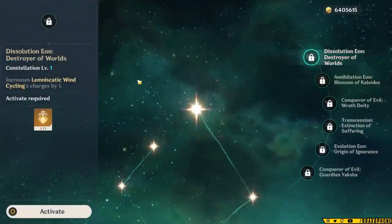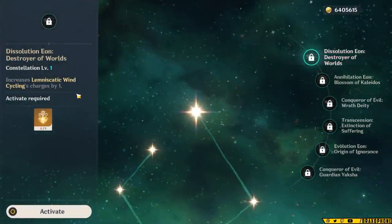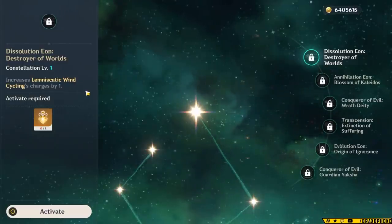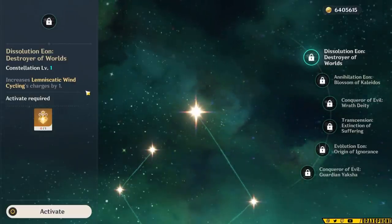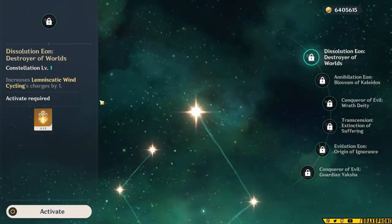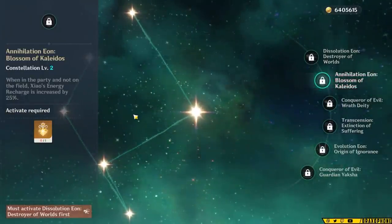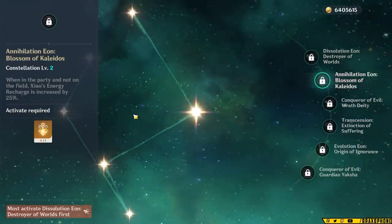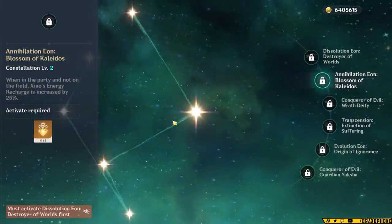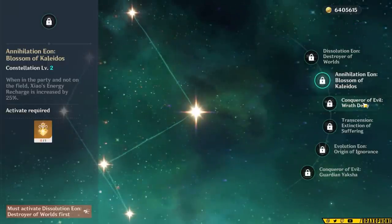Constellation 1 gives you an extra Xiao dash — essentially just extra damage and battery — but the big problem is that the cooldown isn't independent of the others. You'd have to wait a total of 30 seconds to get all three dashes back, so it only ends up being useful at the very start of the fight and then loses all of its value. Constellation 2 gives Xiao 25% more energy recharge when he's off the field. It's a low amount of energy recharge, and it matters less because he's not the one picking up particles anyway, so his share of energy is already lower. It's not really worth the investment.